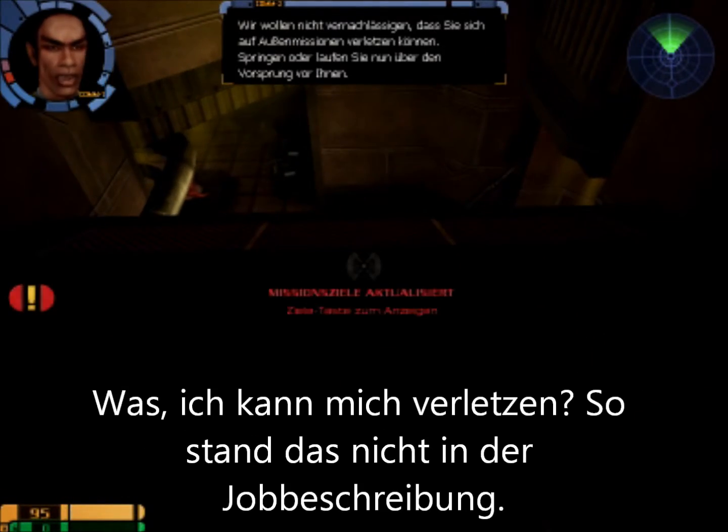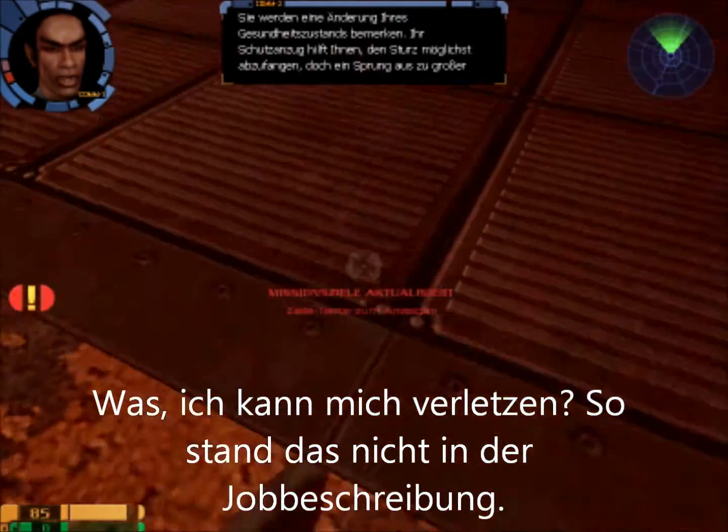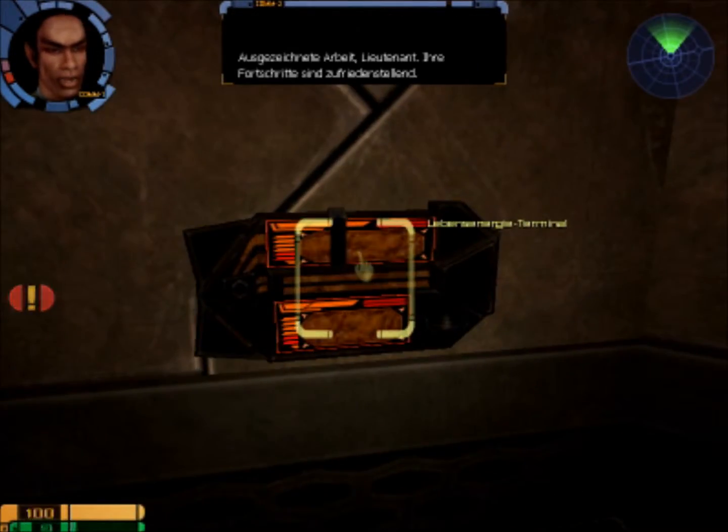Wir wollen nicht vernachlässigen, dass Sie sich auf Außenmissionen verletzen können. Springen oder laufen Sie nun über den Bereich – Sie werden eine Änderung Ihres Gesundheitszustandes bemerken. Ihr Schutzanzug hilft Ihnen, den Sturz abzufedern. Ausgezeichnete Arbeit. Ihre Fortschritte sind zufriedenstellend.